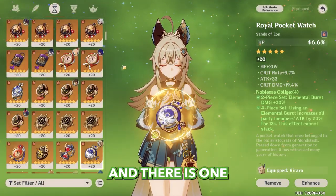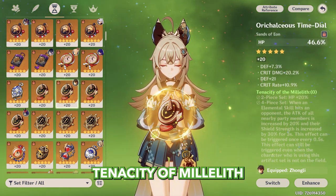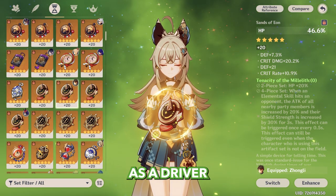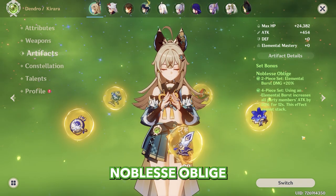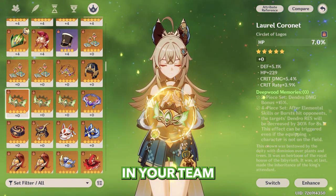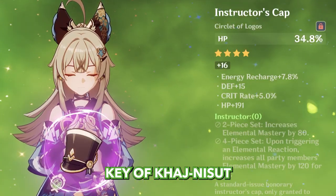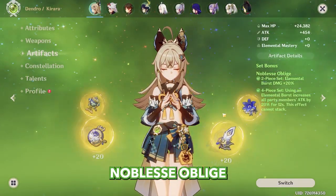For artifacts, there is one unfortunate thing: in most teams, Kirara cannot use Tenacity of the Millelith, since she can only activate the passive when on-field, but you'll mostly use her as an off-field shielder. However if you use her as a driver, Tenacity is the way to go. Noblesse Oblige works perfectly fine on her. In Spread, Bloom, or Hyperbloom teams, if no one else is using Deepwood Memories, you can give it to her. Another option — though questionable — is the Instructor set; I only suggest this if you have Key of Khaj-Nisut, as with Instructor you lose a lot of HP and shield potency. Personally I'm using Noblesse Oblige on her.